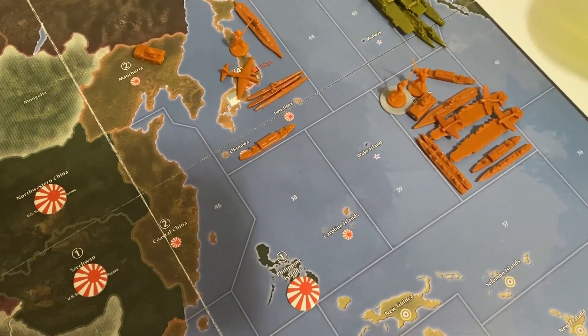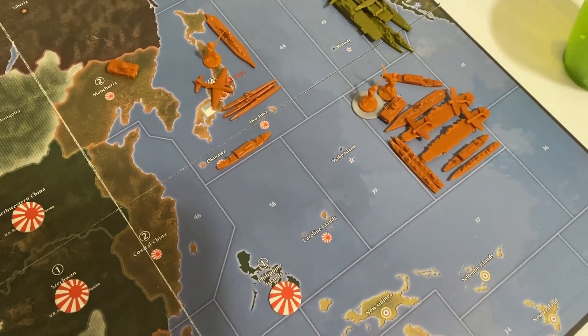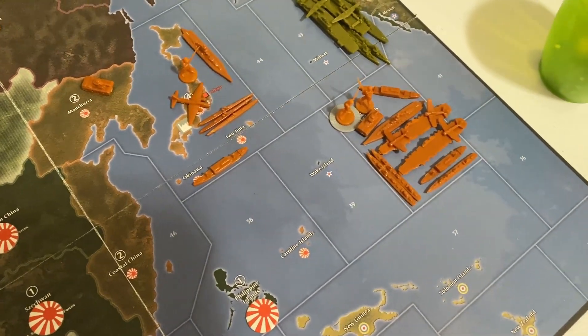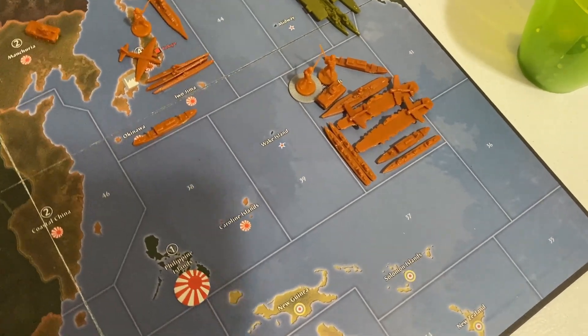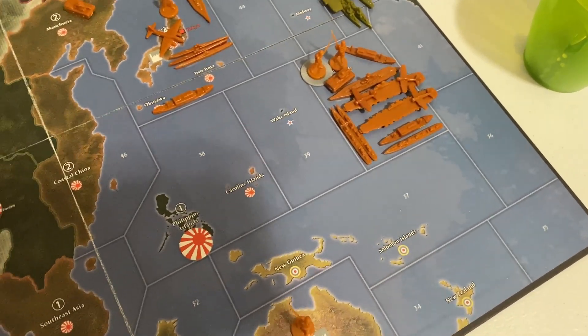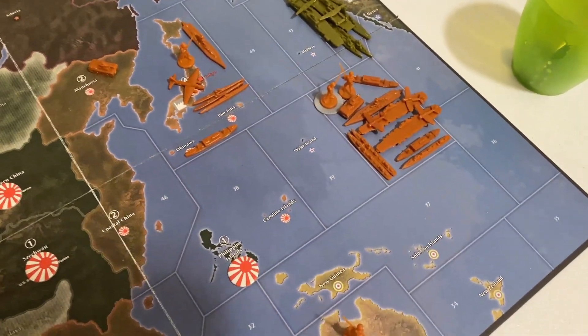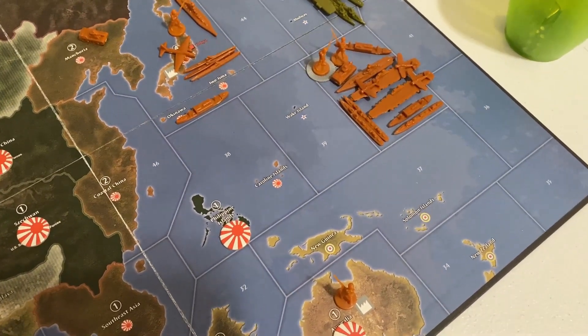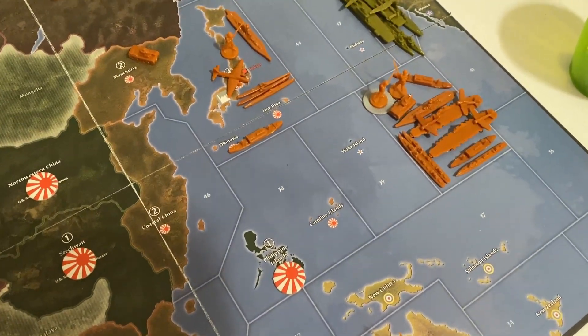Hawaii was taken by the Japanese — they did not lose a single unit. If you follow the Axis and Allies Instagram, linked below, you'd have been the first to know. The United States built three infantry and a fighter to help combat this. Japan built a battleship, transport, and infantry.